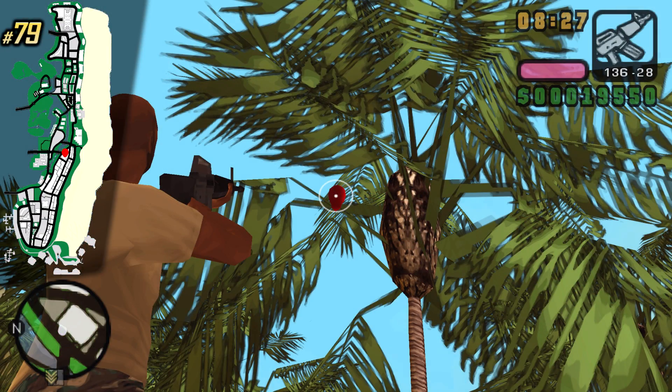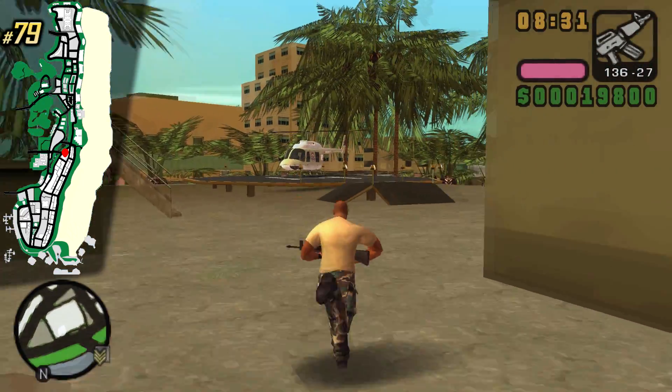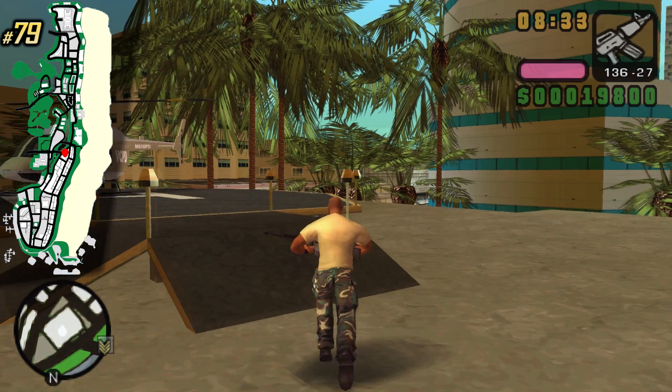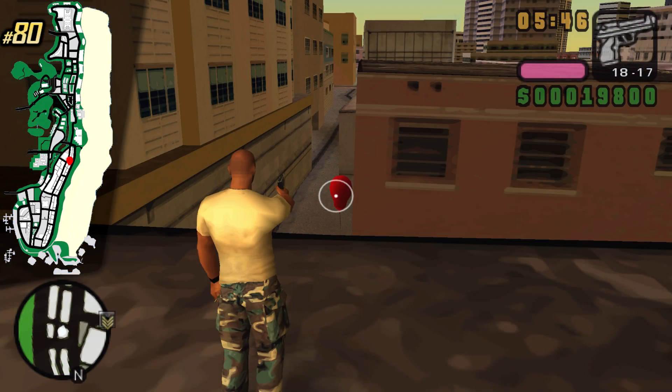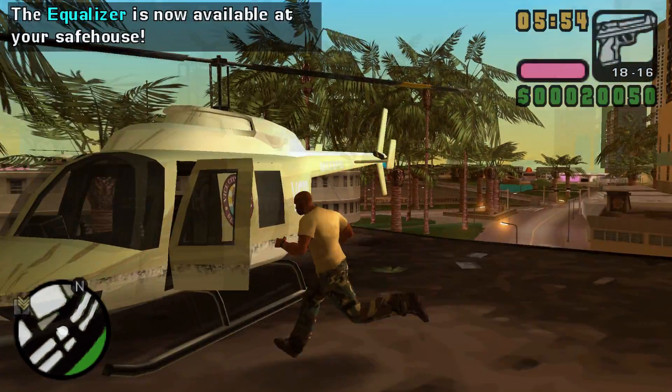This is the spawn location for the sniper and for the helicopter I have been using throughout this video. On the same roof you can find this tree which also has a balloon. You are safe from popping this one from the ground because it's pretty well secluded — nobody's gonna see you. After 80 balloons, an equalizer is gonna spawn at your safe houses.